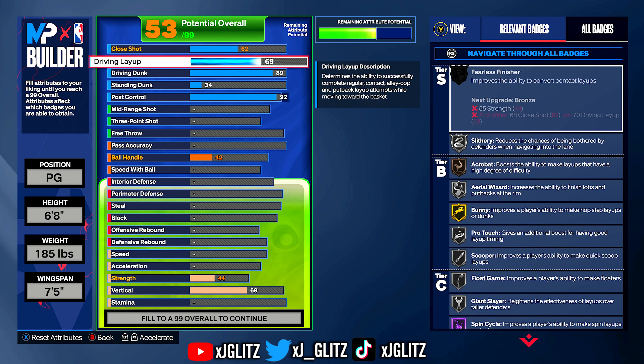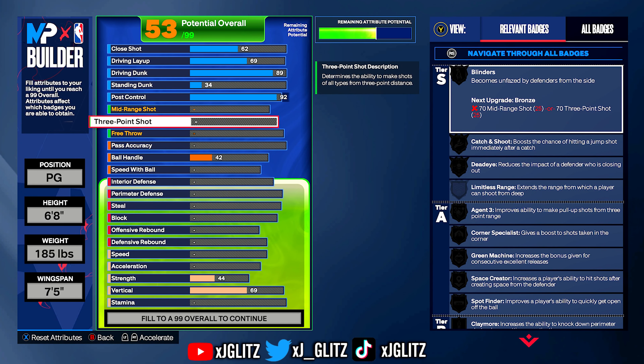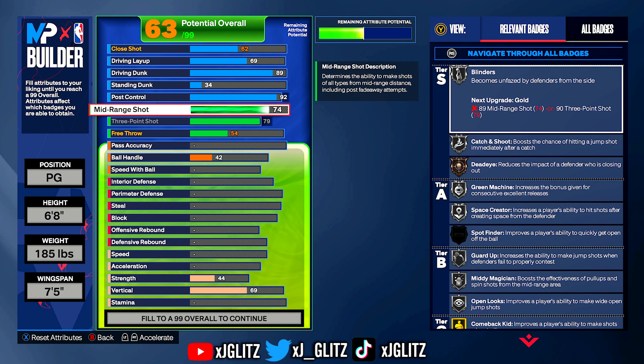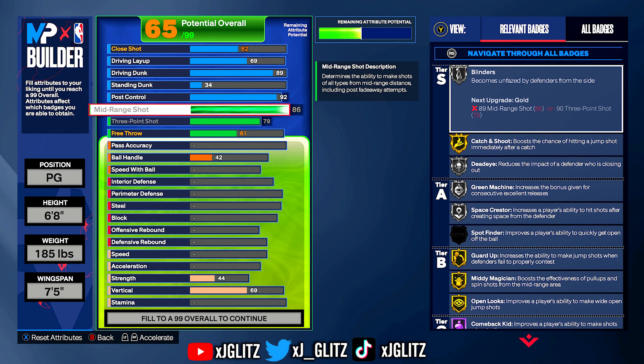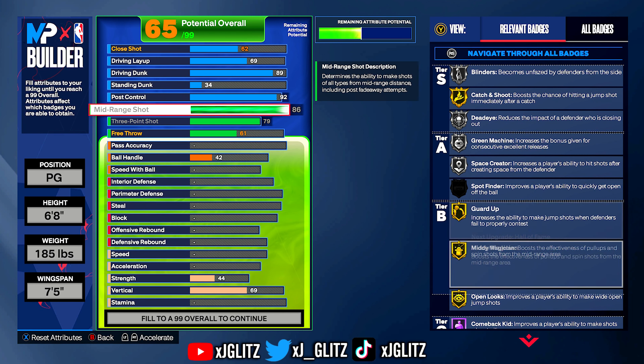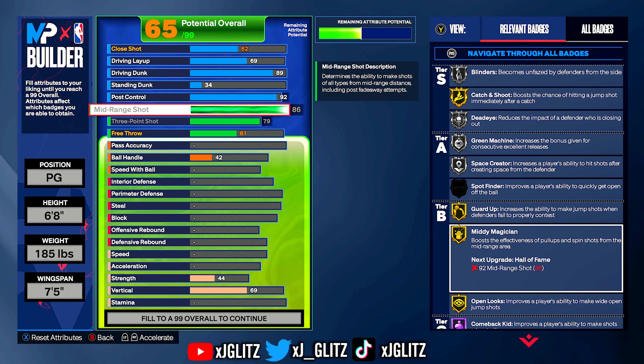Your close shot and driving layup, we're going to stay at 62 and 69. On to the three-point shot, you're going to go with a 79, which is max for this build. And for mid-range, you're also going to max this out to 86. This is going to get you gold catch and shoot and a whole bunch of different badges — definitely worth it. It also unlocks more jump shots. Gold open looks and gold mini magician are both really good badges that you get with this 86 mid-range, so it's definitely worth it.